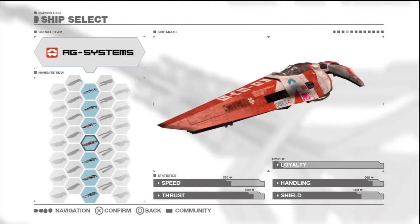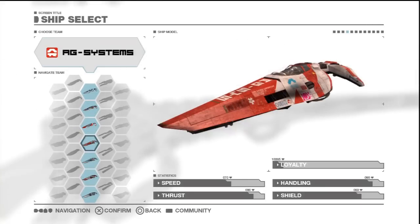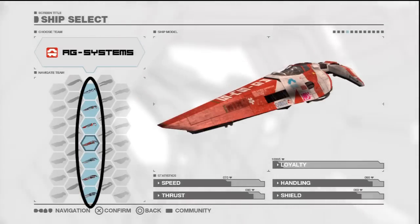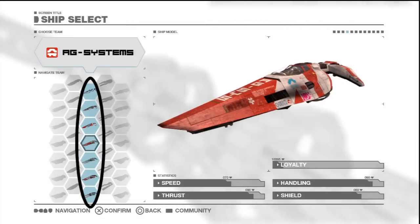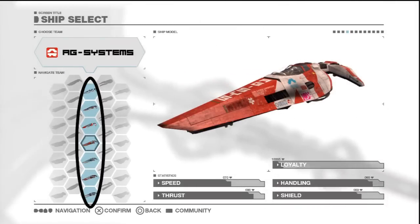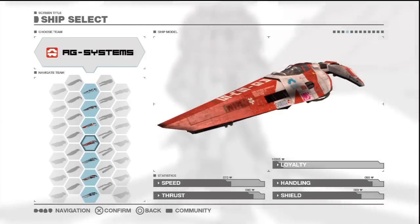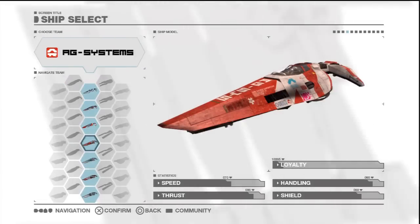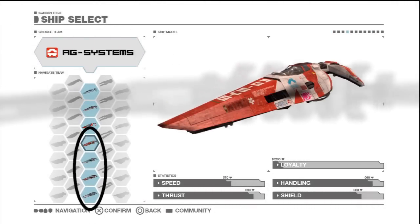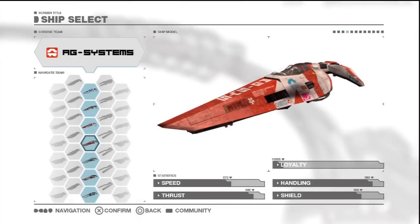In Wipeout HD there are 12 teams you can race for, and every team's craft is unique. No matter what your play style you should find one to suit you. When starting out only 2 craft will be available per team, and 4 teams will be locked — you can unlock these and alternate colour schemes by playing through the campaign and building loyalty with each team. Each team has 2 different versions of its craft. The stats shown give an indication of what it would be like to pilot.